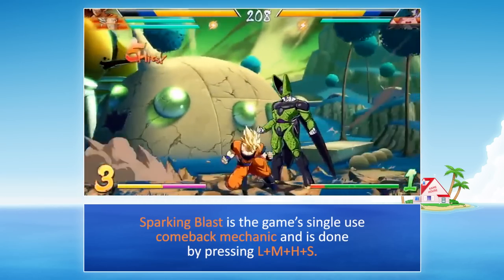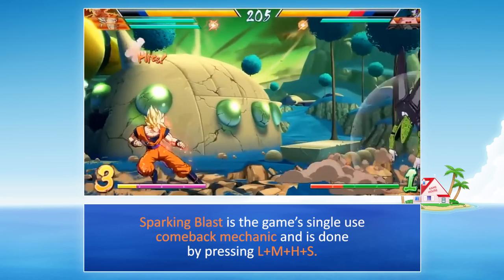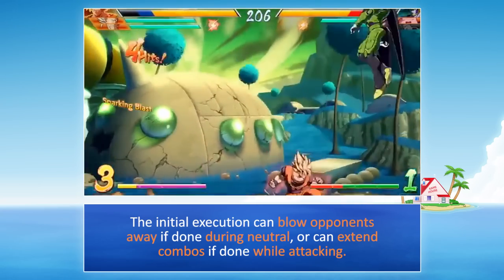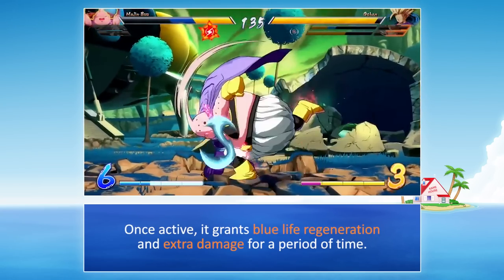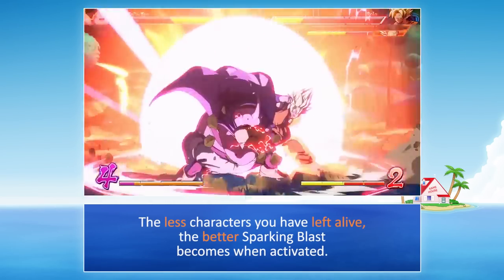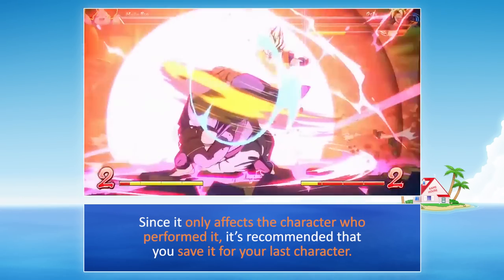Sparking Blast is the game's single-use comeback mechanic, done by pressing L plus M plus H plus S. The initial execution can blow opponents away if done during neutral, or can extend combos if done while attacking. Once active, it grants blue life regeneration and extra damage for a period of time. The fewer characters you have left alive, the better Sparking Blast becomes when activated. Since it only affects the character who performed it, it's recommended that you save it for your last character.